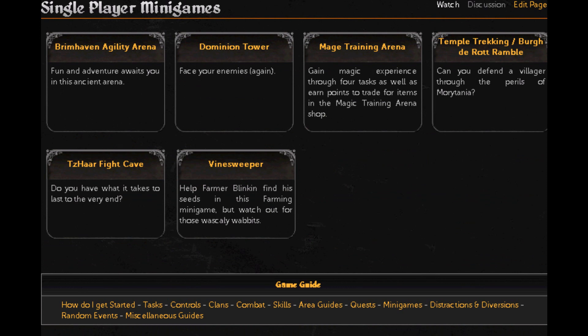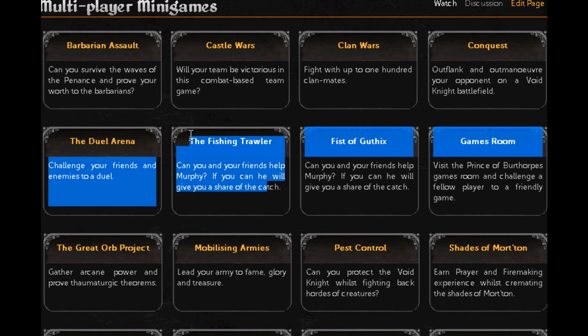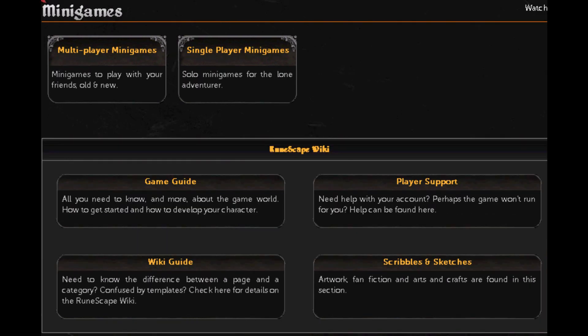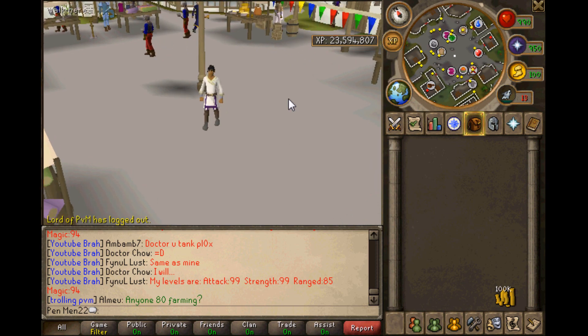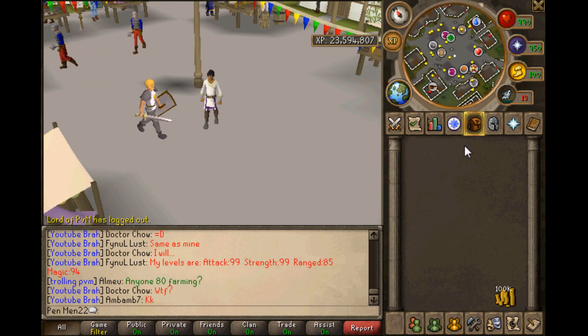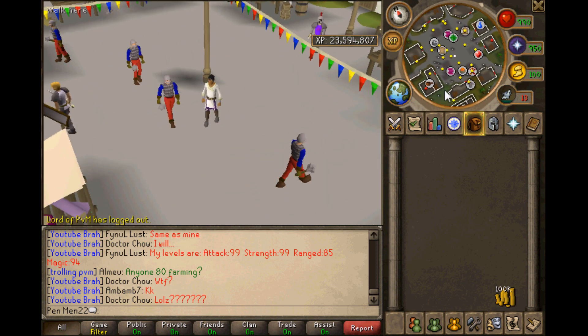Here are the multiplayer and single player minigames. We've done all of these up to here. We're at Fishing Trawler right now and the official world for this is 116. This is the official world but there are not many people playing this game, and it's pretty rare to find a game unless you can solo it, which is pretty hard.